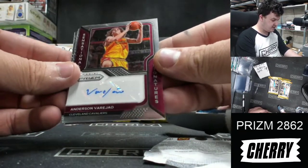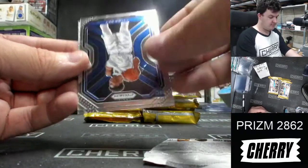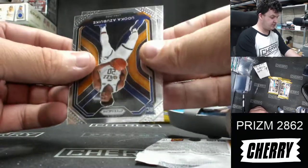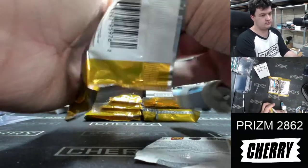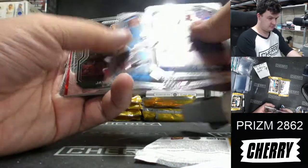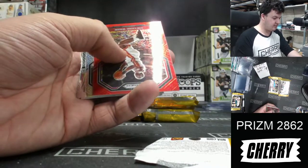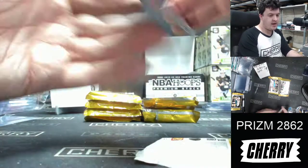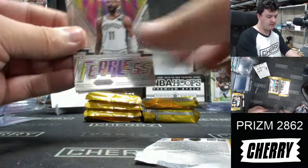Tabby's dad — Sensational Signatures! Tyler Herro, Kawhi Leonard, and Udoka. Red wave — Dwyane Wade, a hyper Eric Bledsoe, Fearless Kyrie Irving.